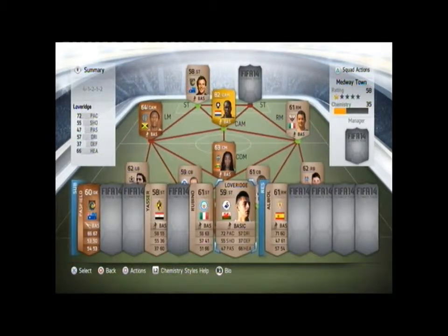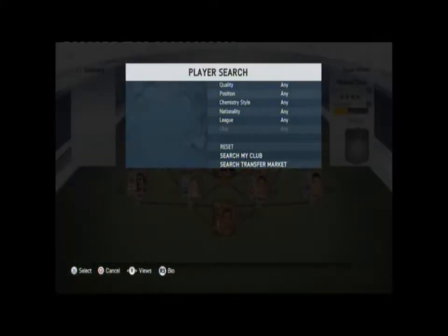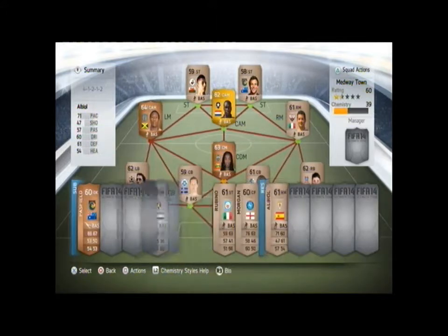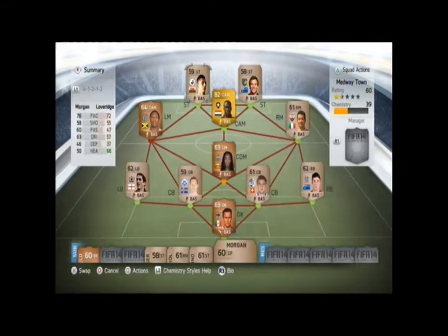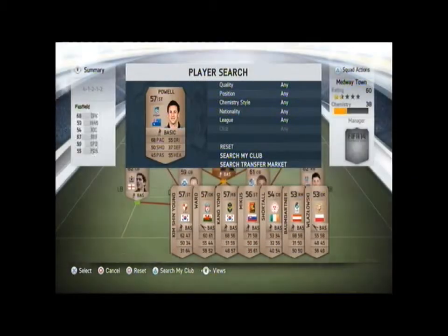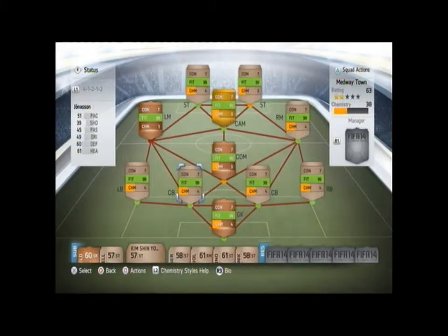So we put this Australian guy in and he was no good. I decided to have a look at centre forwards and we found this Morgan and stuck him in instead of the Australian, because Australians can't play football — apart from Tim Cahill, he's alright.